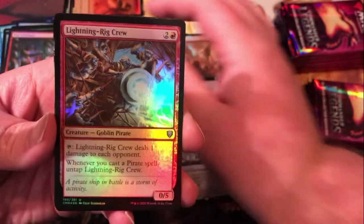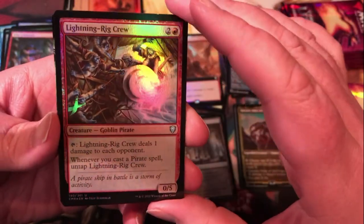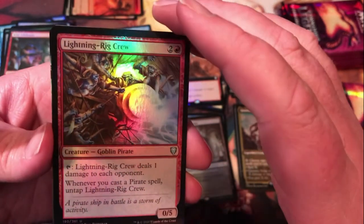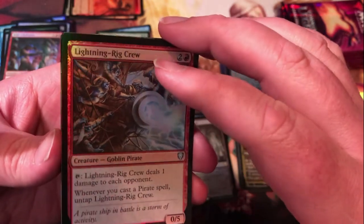Spectral Searchlight — a reprint. Choose a player and that player adds one mana of any color they choose; typically you're going to choose yourself, but every now and then you might have a reason to hit someone else. Nice gorgeous looking foil there. Wild Celebrants — just a 3/3 that enters the battlefield to destroy an artifact. Lightning Ring Crew — another pirate; deals one damage, tap to deal one damage to each opponent, and whenever you cast a pirate, untap it. So you can get some value out of that if you're running pirate tribal.